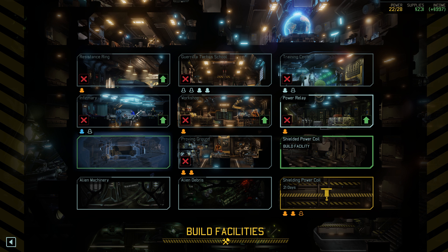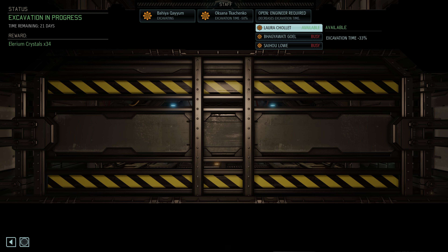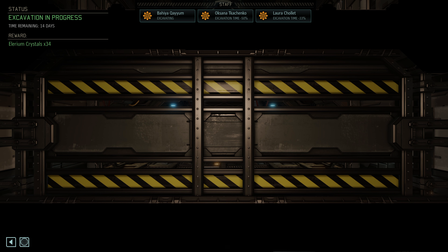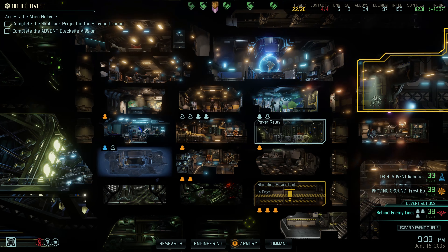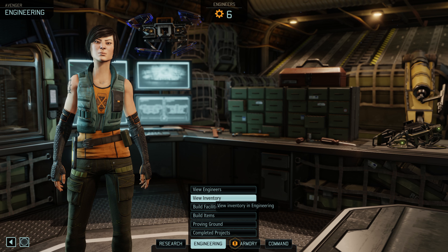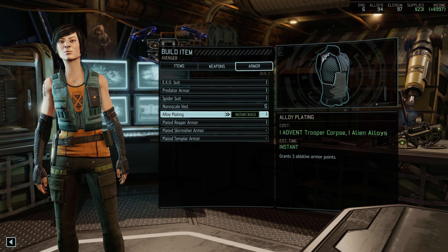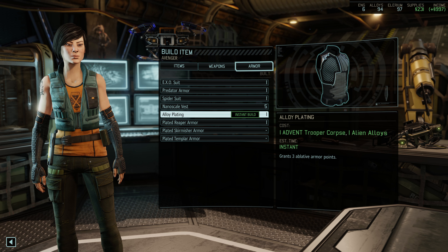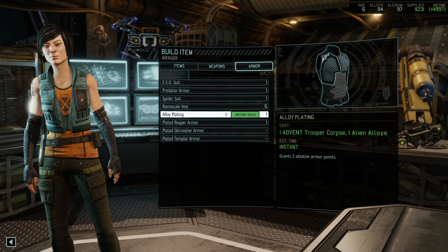We have a locked purchase upgrade to increase our power — costs 60. I'm not going to go with the power quite yet, but I got to keep that in the back of my mind. I'm interested in building a resistance comms building; I could afford that right now. That's on my radar over here on the shielded power coil. The thing I could build right now is potentially a laboratory, but I'm not going to build a building yet.